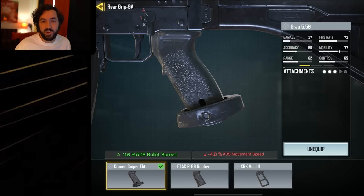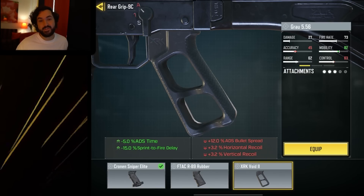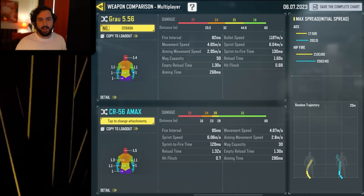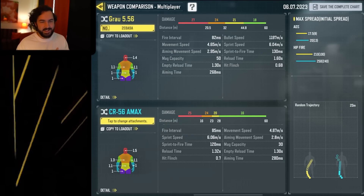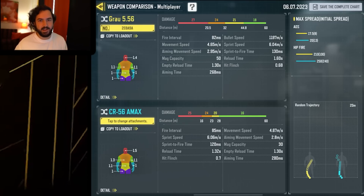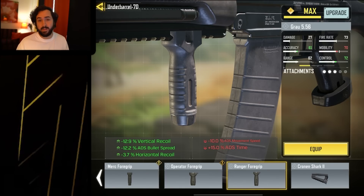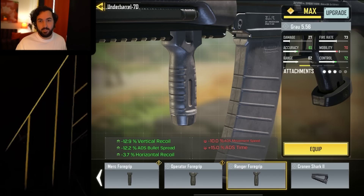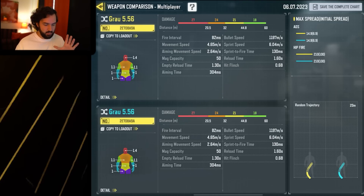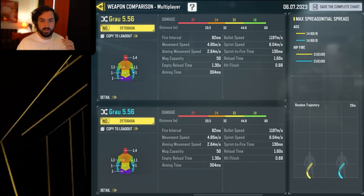The third thing you need to know is the equivalent attachments for grips: the Cronin Sniper Elite is your granulated grip tape, F-TAC is your rubberized grip tape, and the XRK Void is your stipple grip tape. We're going to use the Cronin because we love BSA. Now, we've already got some solid bullet speed on this, but the Grau doesn't have fantastic BSA — even with the granulated grip tape and the barrel, it's still lacking, which means we need to compensate in other ways. The Ranger foregrip is very underrated, and especially if you're playing longer angles in multiplayer, the combination of recoil control and BSA from the Ranger foregrip is going to make the Grau a lot more competitive with the meta assault rifles, able to four-tap 100% of the time all the way out to 27 meters.